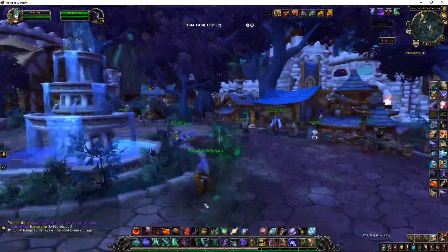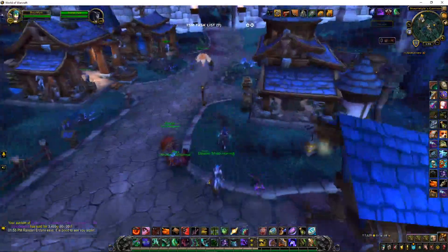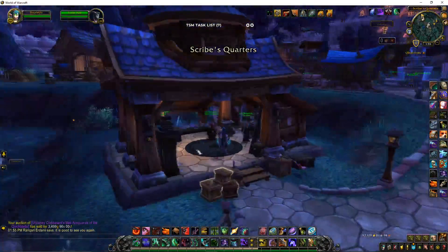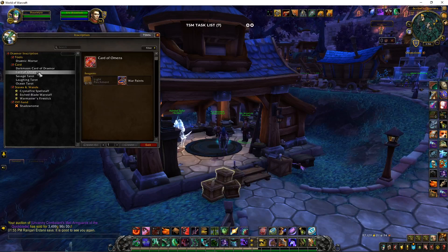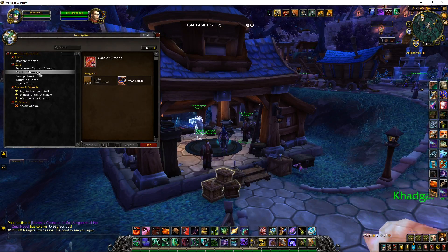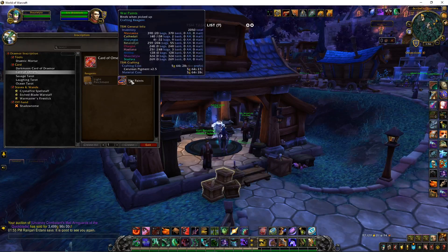Looking at the category sold data — another thing with the scribe quarters inscription building: you don't have to have the inscription profession to do this. You go to the scribe in your garrison and make Card of Omens. Every character that has the scribe quarters can make these. You flip them and you have a chance of getting a purple card worth up to 6,000 gold. Most might be some silver or copper, some gold, and some blue cards worth around 100 to 500 gold. I'm currently saving up my War Paints — I'm at 2,000 right now.